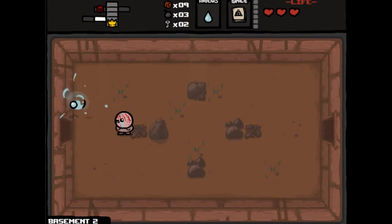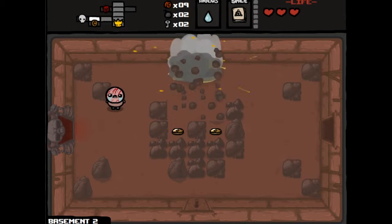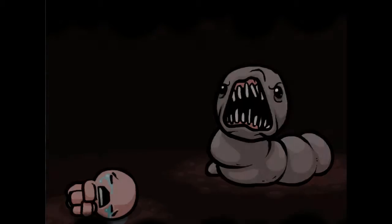So what am I looking for? Some damage upgrades, some HP upgrades. We're gonna put it right here — that'll give us the tinted rock, which will give us spirit hearts. Tinted rocks usually drop some sort of item for those of you that don't know.